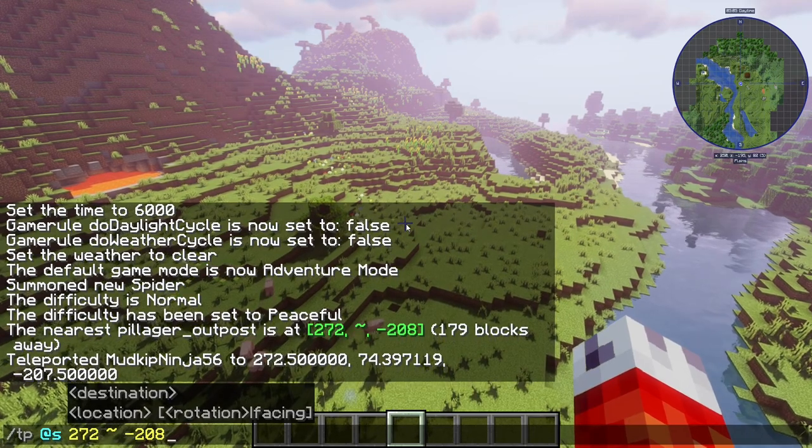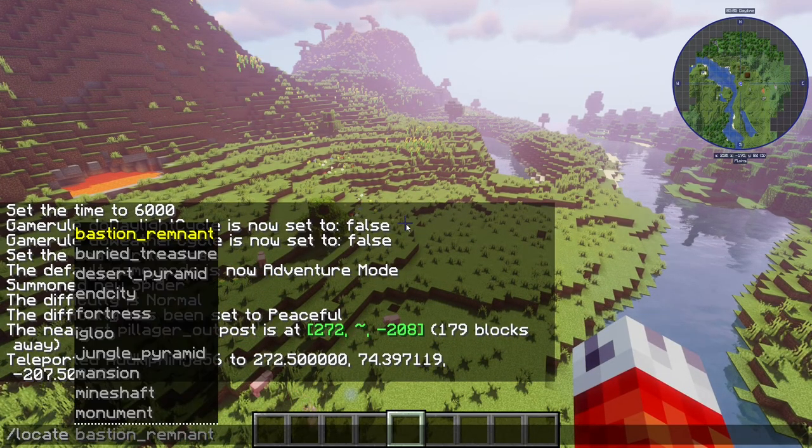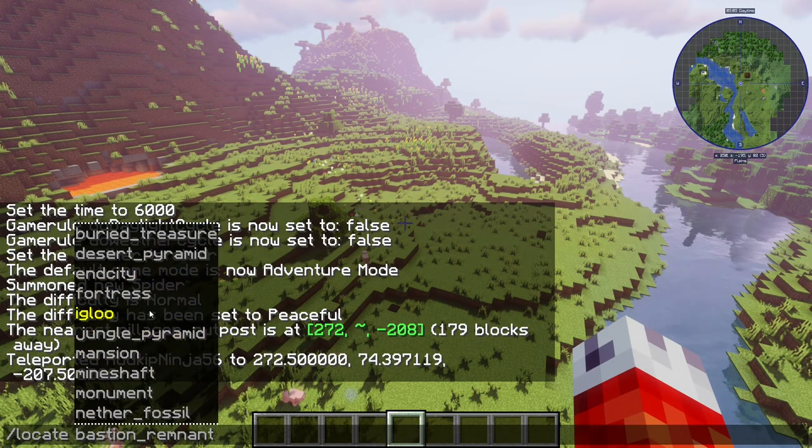This can be used with all naturally generating structures in Minecraft and some you might not even think about. Nether fossils are in here, which was the one that surprised me. You can just pan through and see a whole bunch of different structures if you want to do any testing.